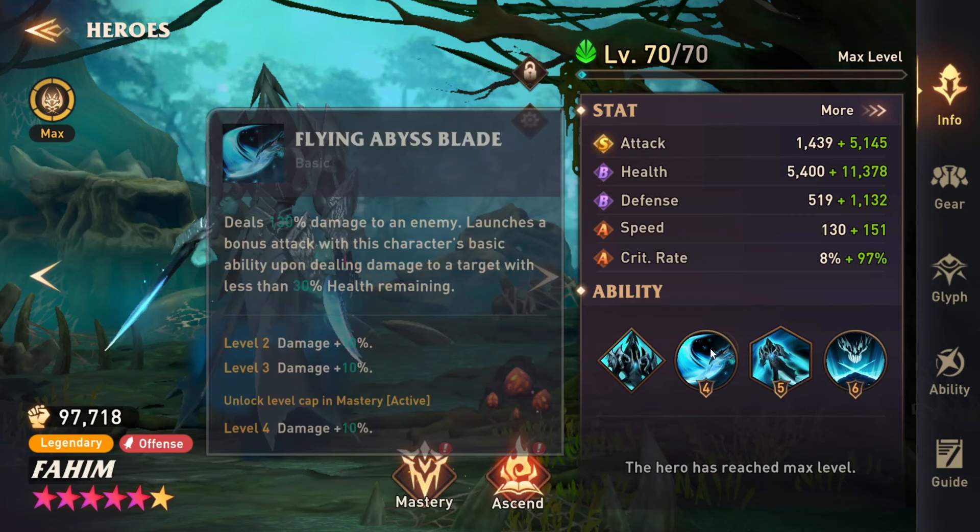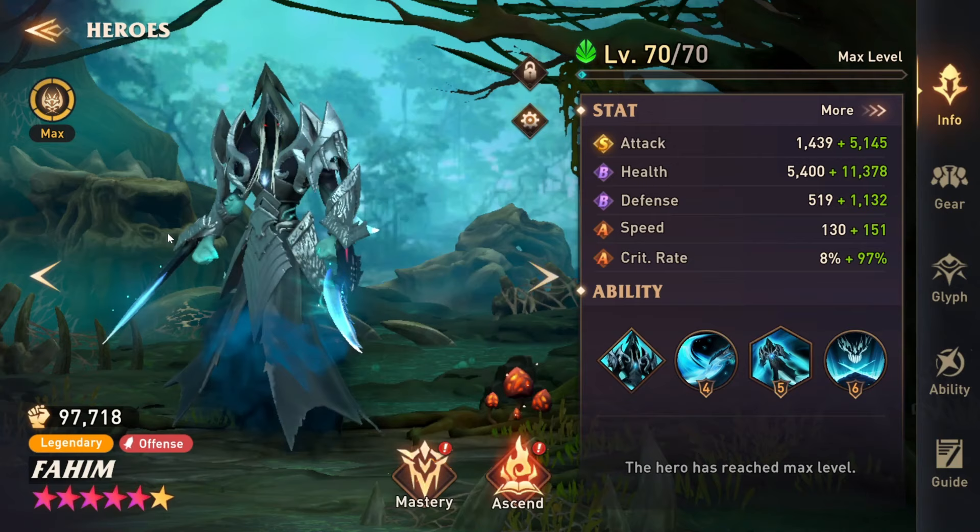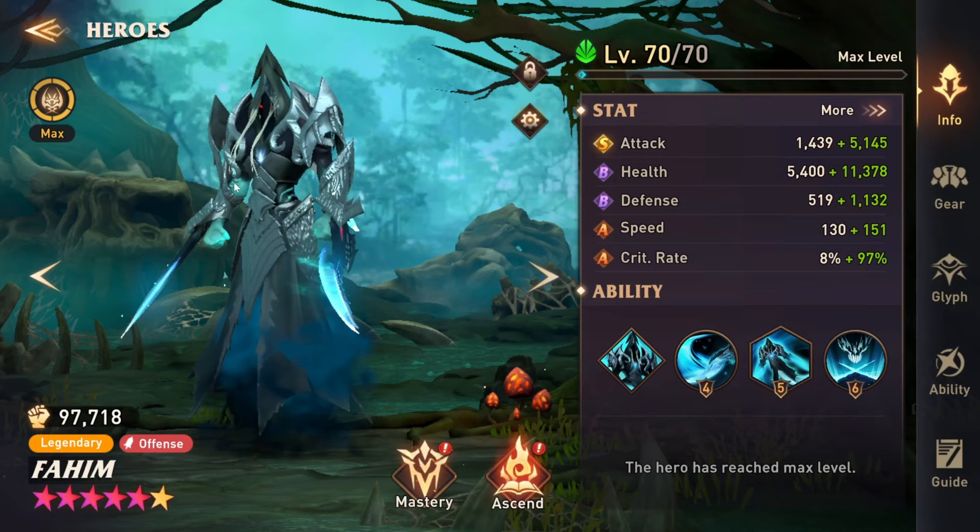So his basic ability deals 130% damage to an enemy and it launches a bonus attack. He'll do this twice if the target is less than 30% health. So if he attacks somebody with his basic ability and after the first attack their health is below 30%, he'll do it again. This is really nice when it comes to specific ancient relic tiles, but it also applies a little bit more in PvP — still a really good basic ability.